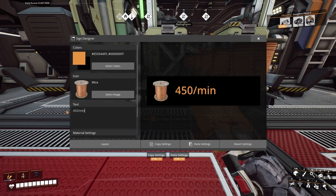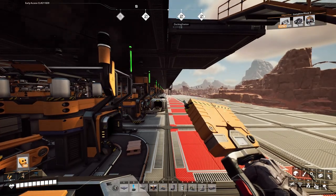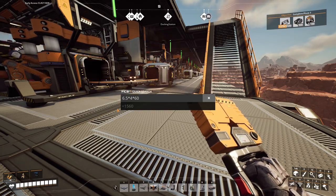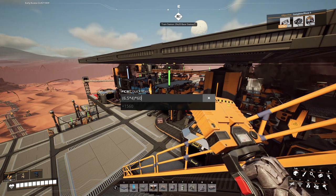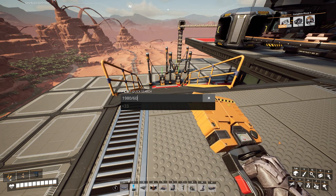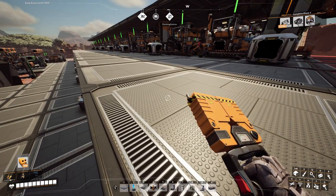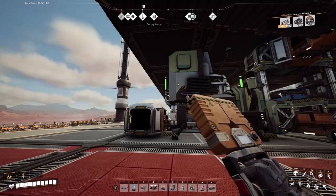This problem wouldn't exist if I had Mark V conveyor belts, but that's not possible. Let's see - this one has 6.5 constructors, so 6.5 times 4 times 60... wait. One, two, three, four, five, six - so I needed 1,980 divided by 30... wait, did I do my math wrong? I only needed 33 constructors and not 66 that I calculated! I put the input and the output mixed up again. Oh well - room for expansion if I need more wire, I can just throw more ore in.